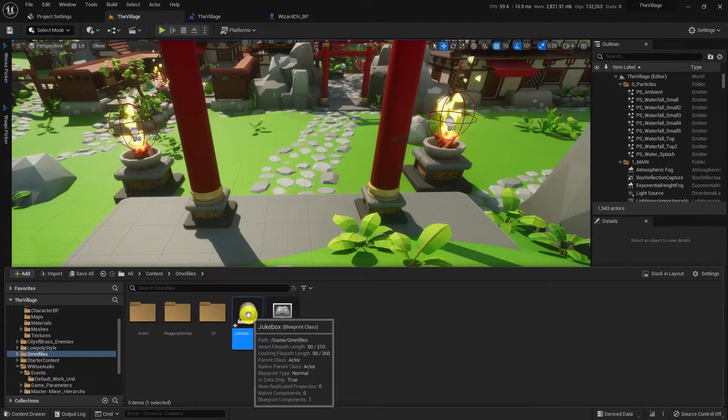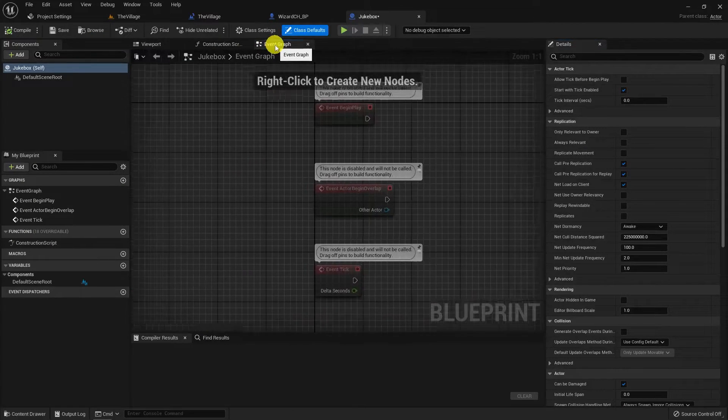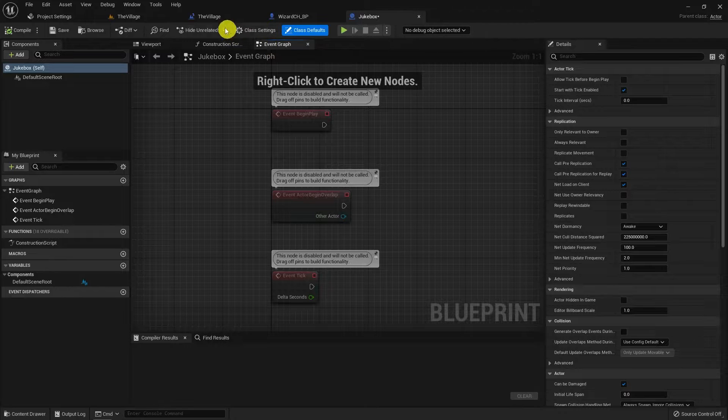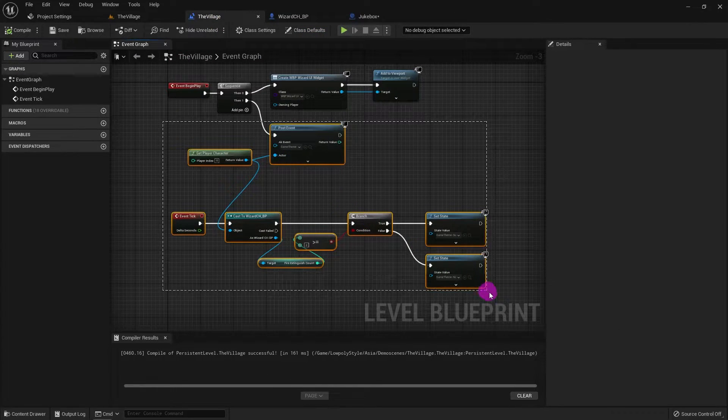The Jukebox will work just as before, but now I can create a class to reparent it. Actually I could create a class to reparent the Level Blueprint too, but I don't want to mess with it that much, so let's keep things separated.